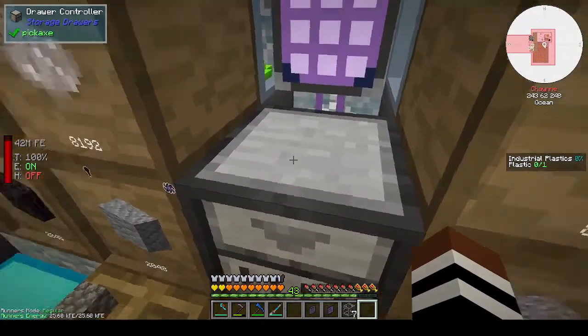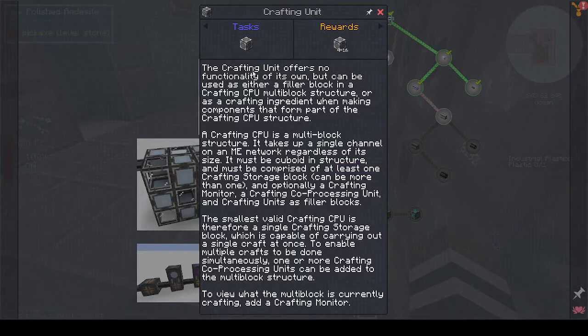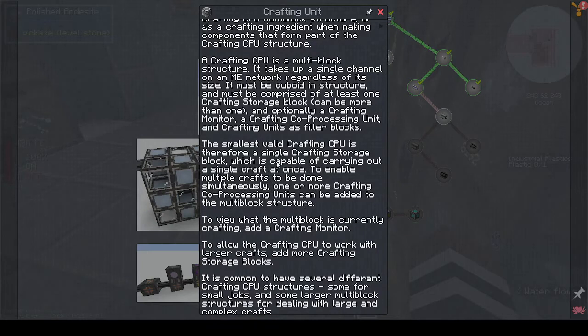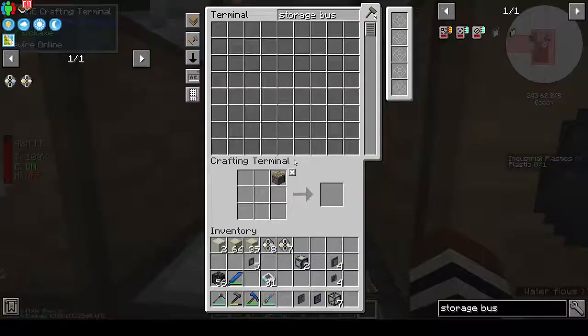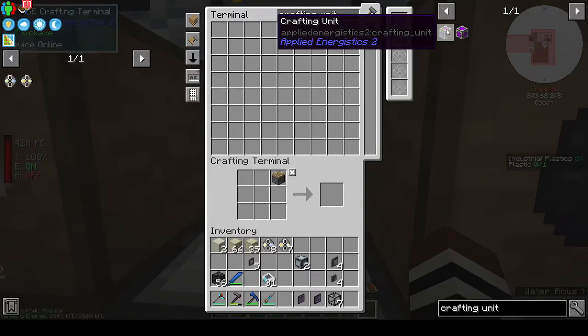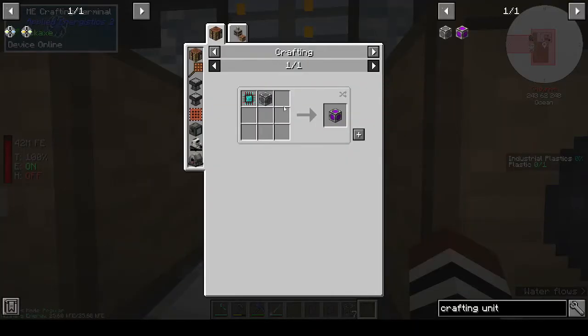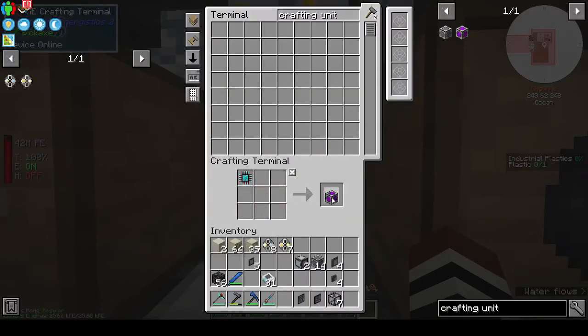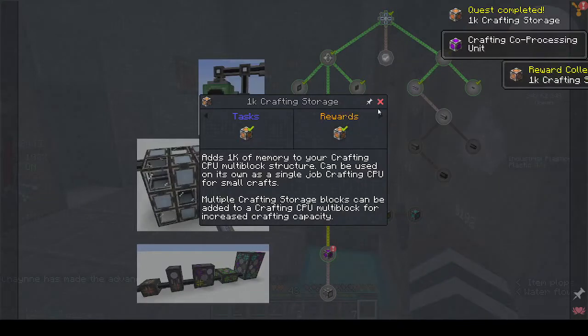A crafting unit offers no functionality of its own but can be used either as a filler block or as a crafting ingredient to allow crafting CPU. The crafting CPU is the multi-block structure; the crafting unit is part of that structure. Let's make another crafting unit, and then the crafting storage - they want a 1K. We get some co-processors and the crafting storage sorted.